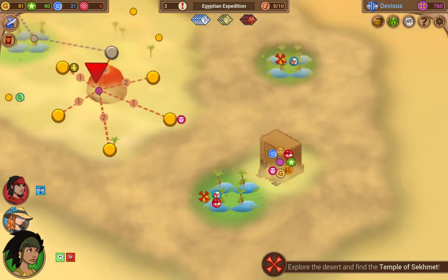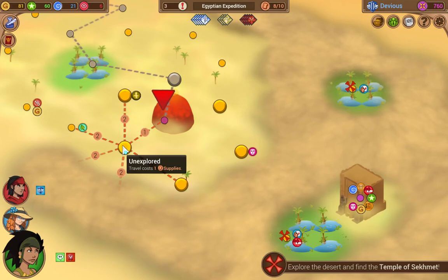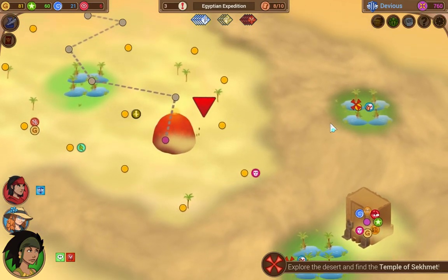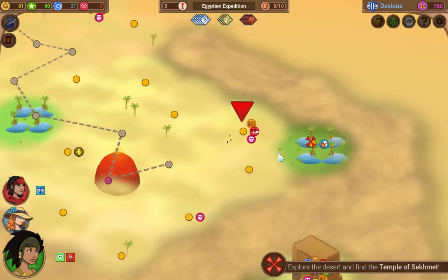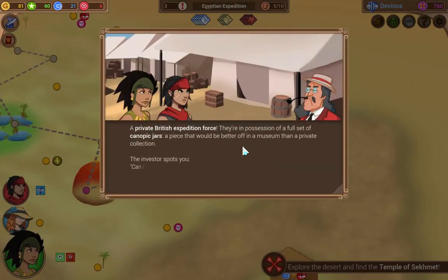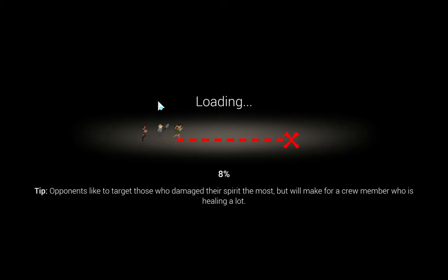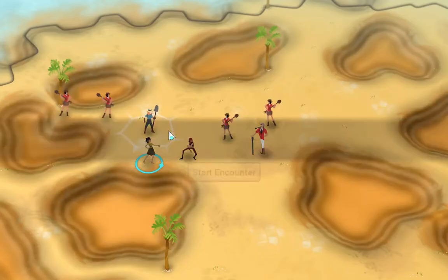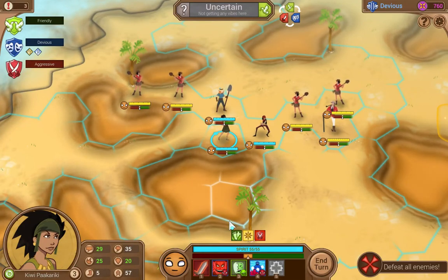Alright, so we got a couple of oases we could make for here. Still have eight supplies. I'm not liking this too much. Let's head this way. You'll find something of interest here, but there's a possible item we can get here — a private British expedition force. They're in possession of a full set of canopic jars, a piece that would be better off in a museum than in a private collection. The investor spots you: 'Can I help you, dear travelers? A cup of tea perhaps?' Well, we don't have a speaker, so let's engage them. Let's go straight into combat. Alright, so this is pretty similar to what we had last time, so we probably want to handle this kind of the same way we did before.